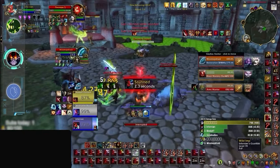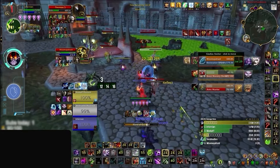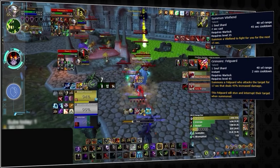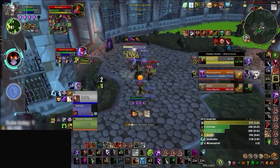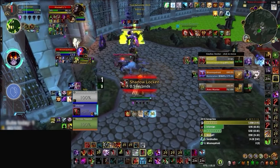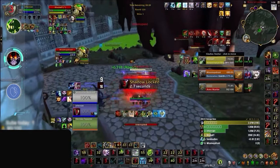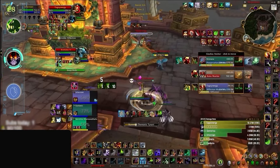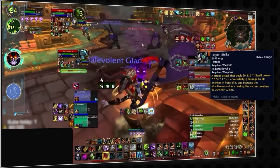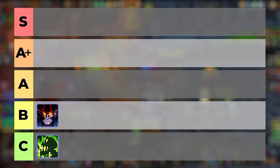Demo Warlock burst has similar downsides, with a longer ramp and being fairly easy to counter. To be most effective, Warlocks need multiple demons active — including Vile Fiend and Grimoire Felguard — before summoning their Tyrant. You can stop the Summon Tyrant cast itself or CC pets with roots and fears. However, Demo has a longer damage window and Tyrant has half the cooldown of Dark Glare, plus a passive Mortal Strike. So we're placing Demonology Burst on the B tier.